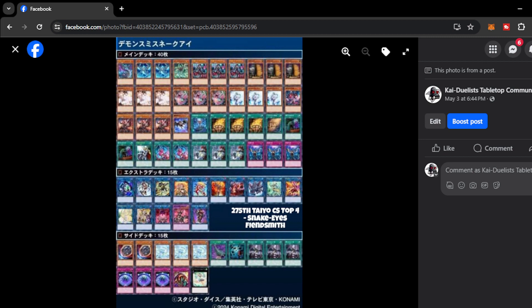Looking at the decklist, just the standard Snake Eyes cards — we have Poplar at 3, Witch at 3, and also the one Wanted and 2 Ash that got gutted from the previous banlist. On this list, it plays 2 Original, quite different from the usual one Original. So now it plays 2.